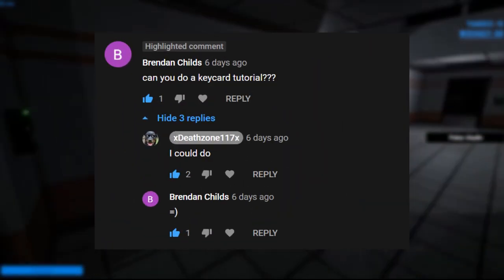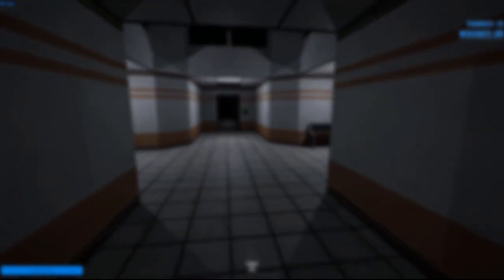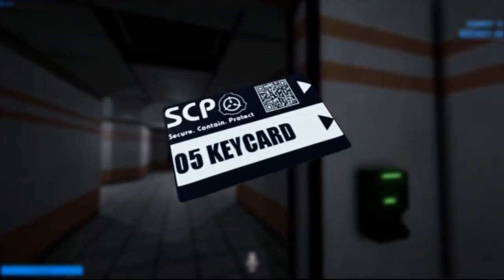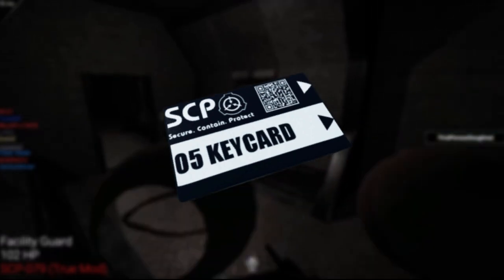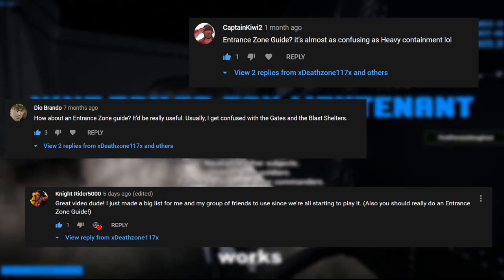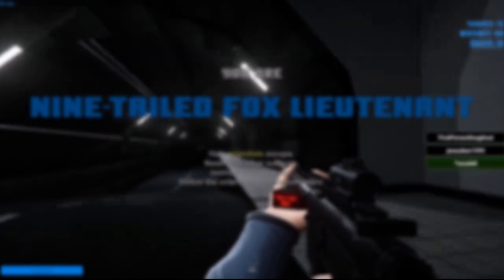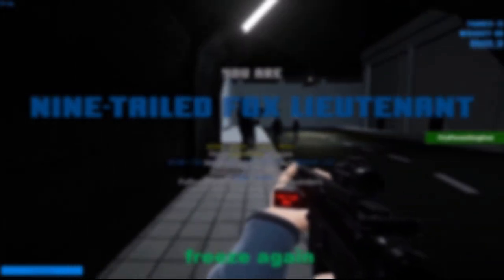I've received some comments asking me to make a keycard guide video. If you've ever played an SCP game, there's no doubt you would have come across keycards. Keycards are what allow progression through the SCP games, allowing progressive access to different parts of the game. In the case of Secret Laboratory, it takes the form of 12 different keycards which offer different levels of access during your game. In this video, I'll be here to make understanding and applying this feature as easy as possible. I'm going to break this down into digestible parts.